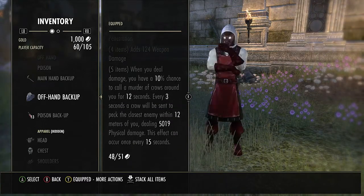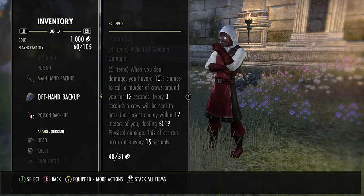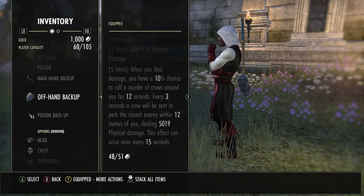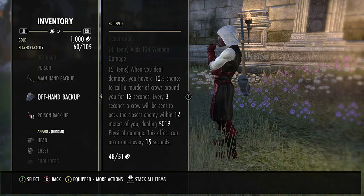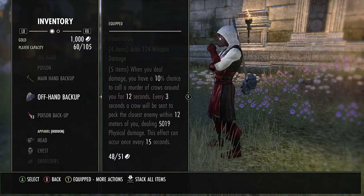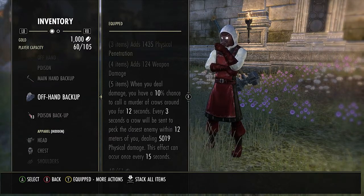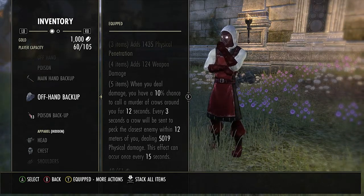For the five piece, when you deal damage you have a 10% chance to call a bunch of crows to attack the enemy for 12 seconds. Every three seconds a crow is sent to attack dealing 5,000 physical damage, once every 15 seconds. This set procs quite often — the crows are up most of the time. It's hilarious to watch the crows chase Nightblades out of stealth.